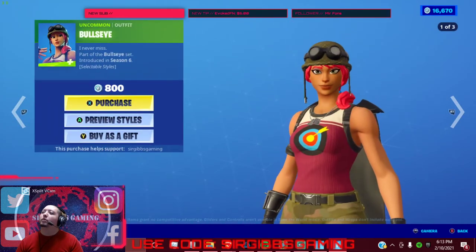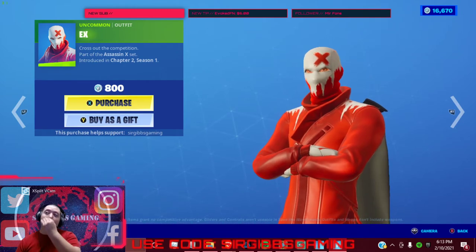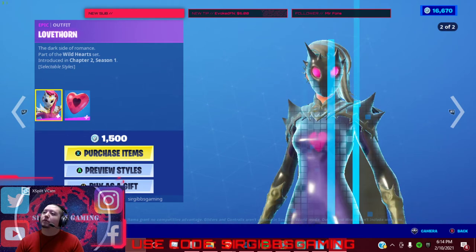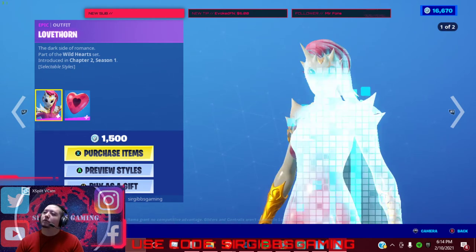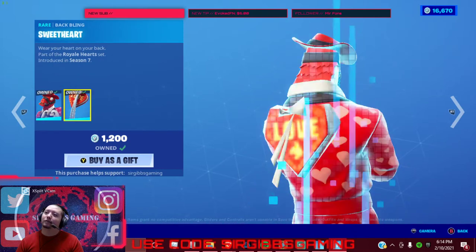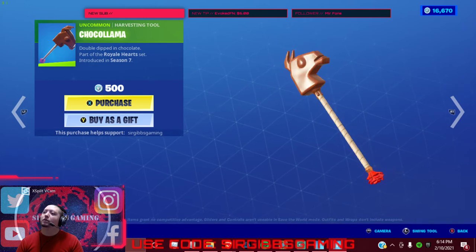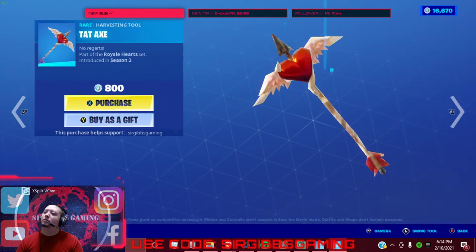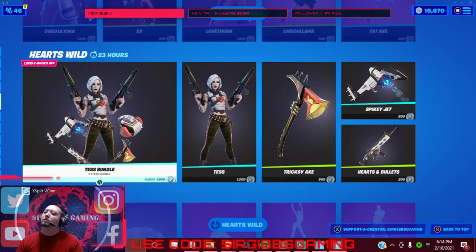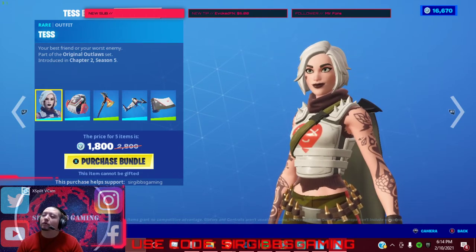We got Bullseye for 800 V-Bucks with 3 variants, and the X skin for 800 V-Bucks. We got the Love Thorn still in the item shop, plus the Heartbroken version for 1,500 V-Bucks. We got the Heartbreaker outfit, which is really nice. I got it too and it's pretty cool.